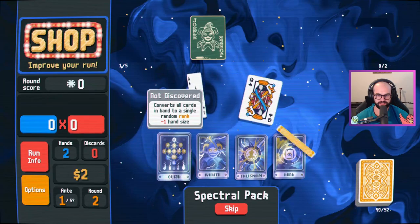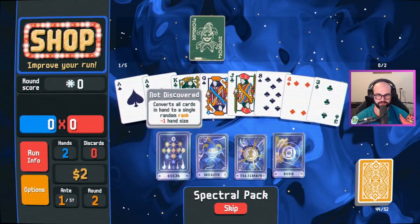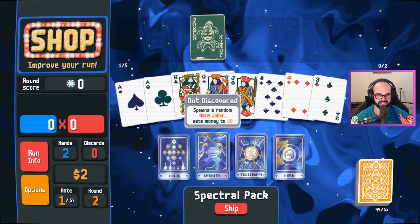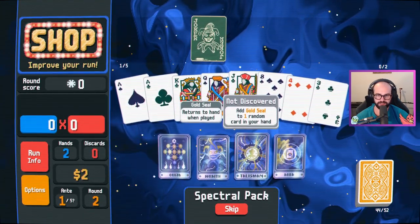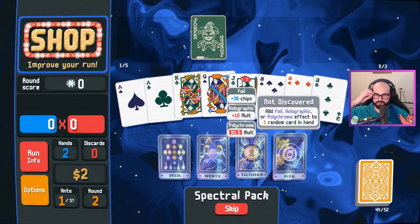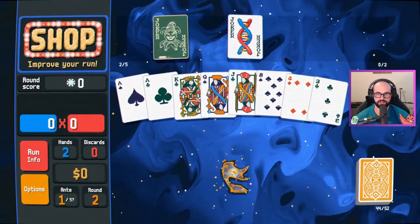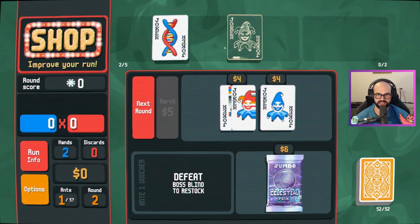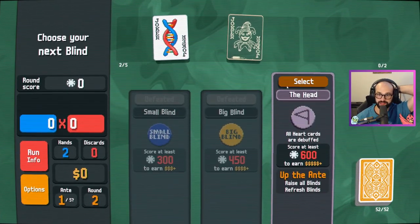This is it — it converts all cards in hand to a single rank, minus one hand size. Spawns a rare Joker, sets money to zero. I only have two dollars — that seems like a great deal. Add a gold seal — that was irrelevant. Add foil — no. Let's take the rare Joker. DNA! We've done DNA before and I don't think I did it right, but we have it really early. We need to keep — first hand only has one card.